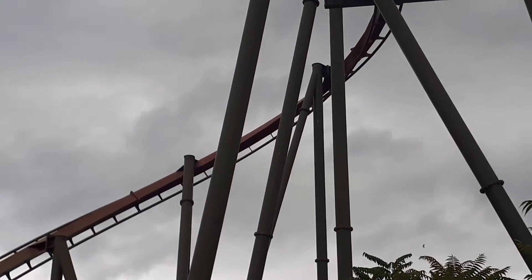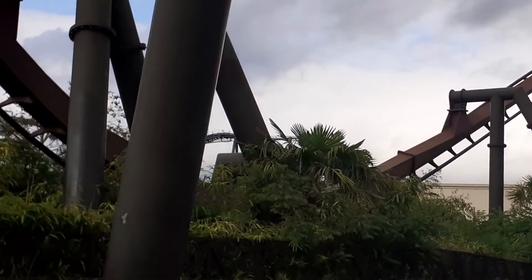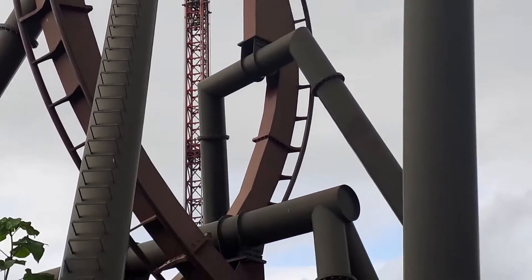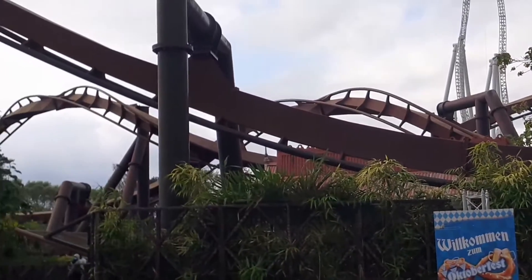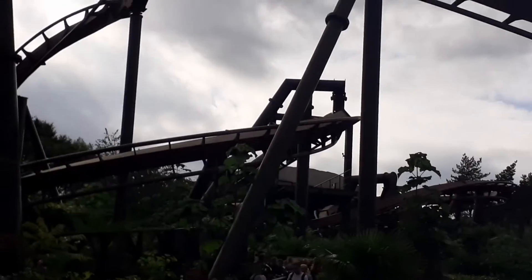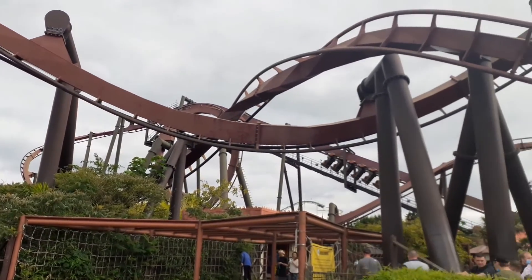So let's talk about Nemesis Inferno. It is a Bolliger and Mabillard inverted coaster - Bolliger and Mabillard is B&M for short, because people won't want to say the full name. It came into Thorpe Park in the year 2003.